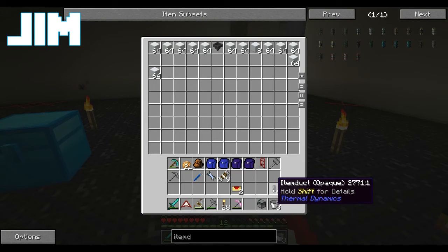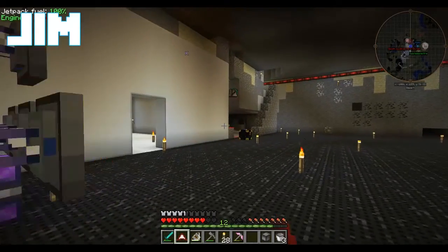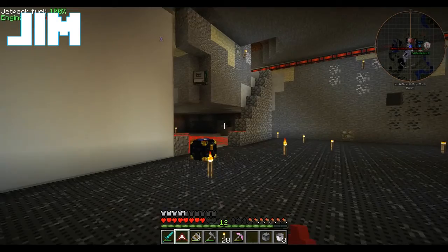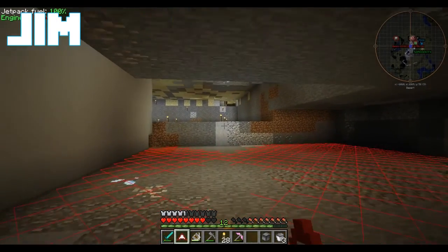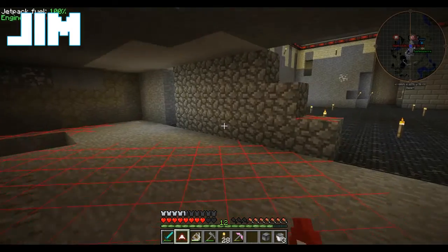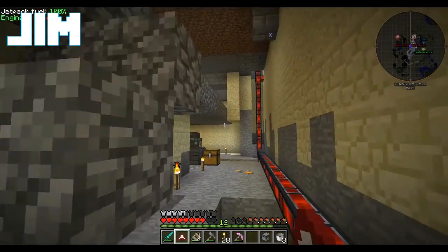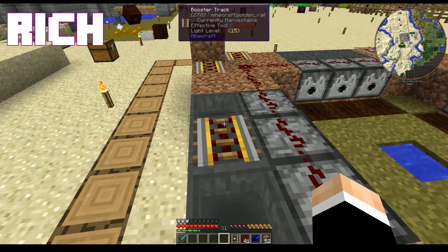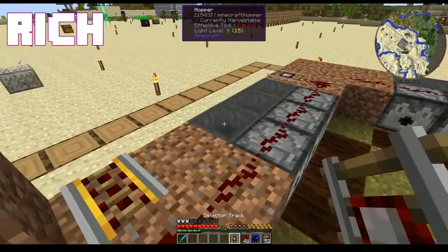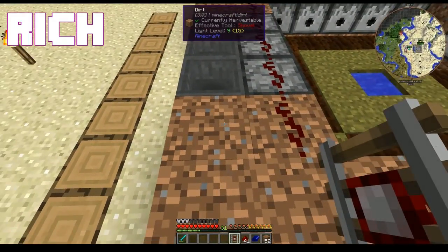So now we've got item ducts, servos, and a dolly. Franklin's still chiseling this bit out. I'm going to have to go back to the nether soon because we're running out of blaze rods, and I don't want to tap us out, which is why I haven't made more ender chests.